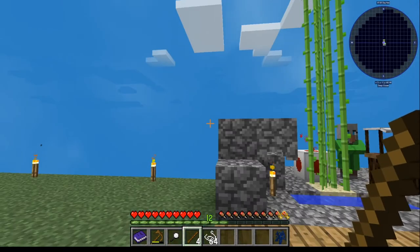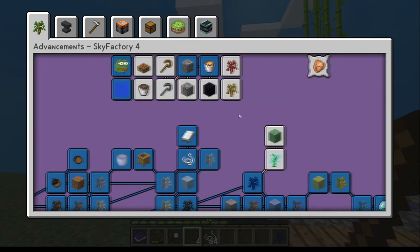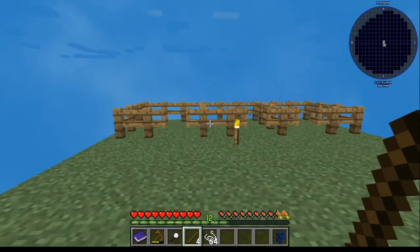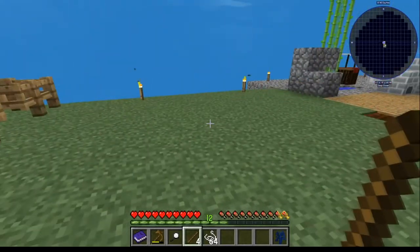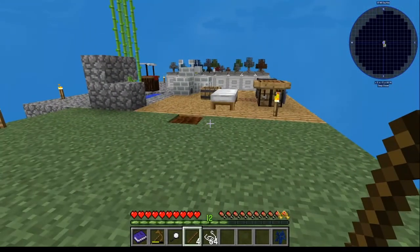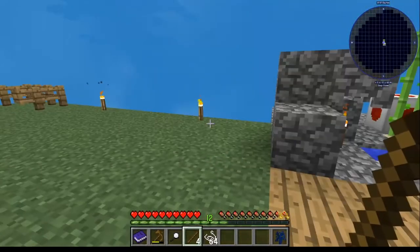Hey guys, welcome back. We're going to start picking up again, starting with the slime sapling today. We're going to work our way all the way through the top layer of this first tier. You'll notice I actually expanded this area over here a little, added some pens. We're going to need to deal with some animals, so I went ahead and prepared for that. I'm particular about making sure the animals are not close enough to where I hear them all day, so this should hopefully be far enough.